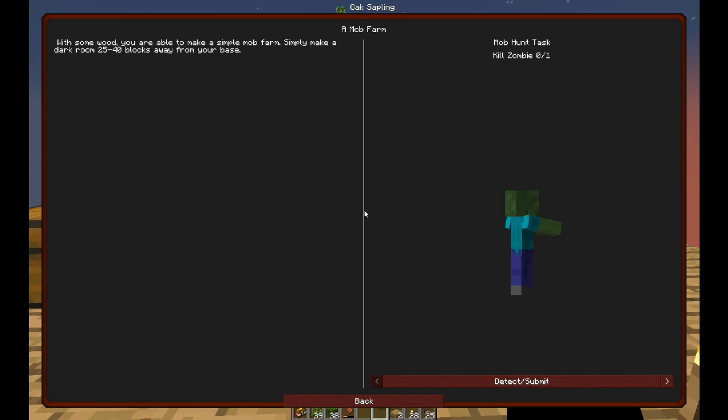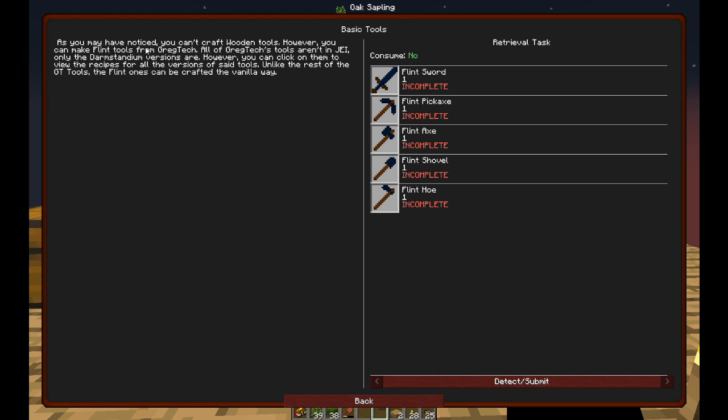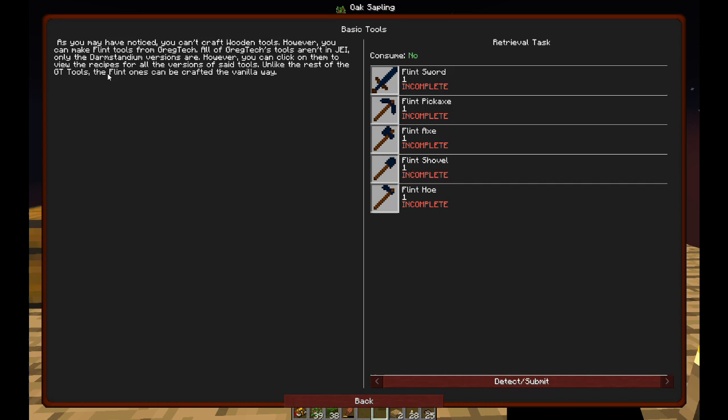Once we have enough bone meal and we manage to complete this quest, we can make porcelain, and porcelain is a prerequisite for the crucible. Oh, there's an interesting note - you can't craft wooden tools, but there are flint tools from Crack Tech. You can click on them to view the recipes for all versions of the tools. Unlike the rest of the GT tools, the flint ones can be crafted the vanilla way.